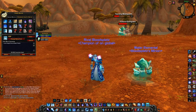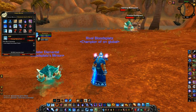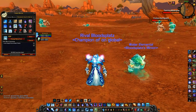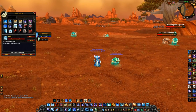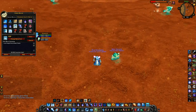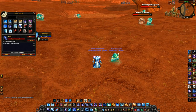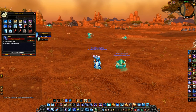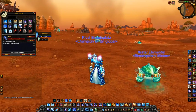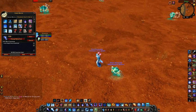Next is a focus Deep Freeze macro, with the same intention as the focus CS macro. Deep Freeze is not only useful for bursting — deep freezing someone and spamming Ice Lance procs into them — it can also be really useful as CC to chain with. For example, deep freeze a healer and get a full polymorph out of it. In comps like RMD, you're rarely going to deep freeze your main target since your rogue will stun them; you'll primarily use your Deep Freeze as CC.